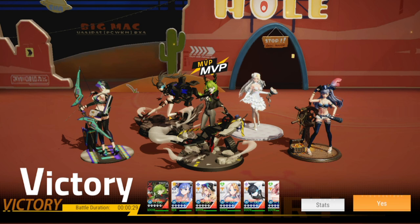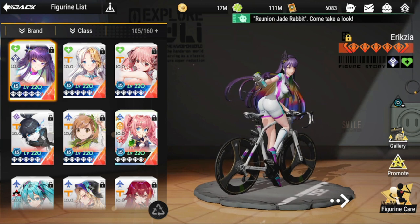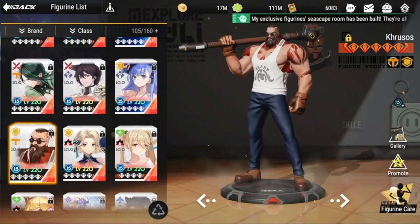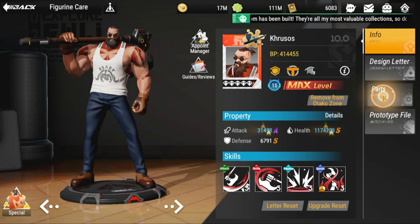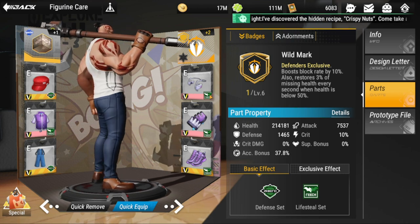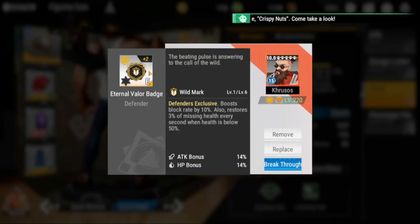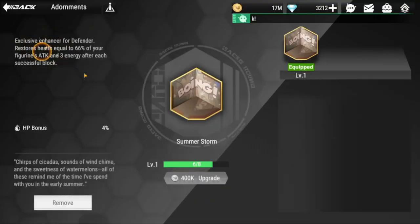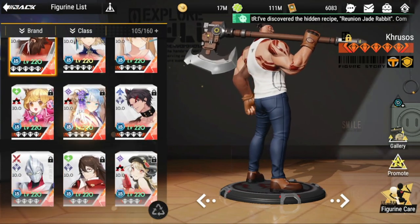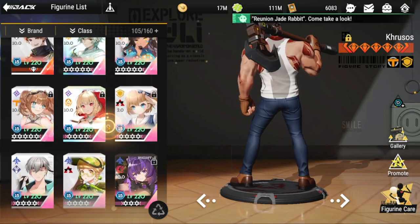Now let's go over the equipment for each figure. Starting with the subs — if you want to consider Krosos in your frost team, he needs a lifesteal set and a defensive set. For badges, I put the Eternal Valor badge on him, though you can use a different one. He has an adornment for a defender, which is not exclusive to Krosos — you can put it on any defender.